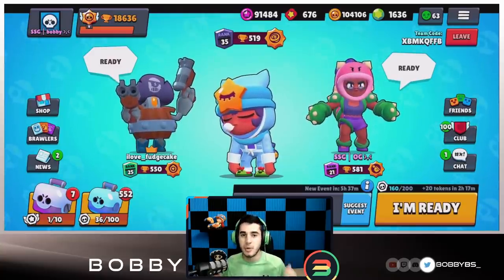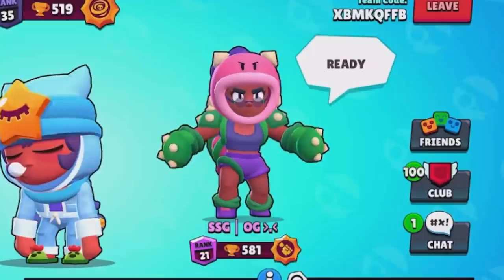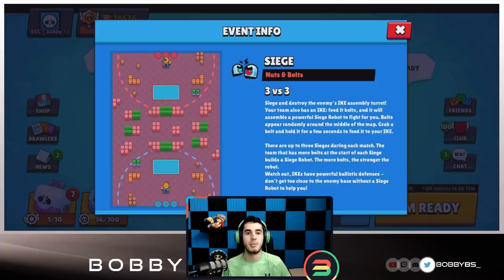What is going on guys, Bobby here and today we are back with another video. We're going to be showing you guys an unbeatable comp on Siege. This doesn't work for all maps but it does for basically all of them, especially the close range ones — Nuts and Bolts is a perfect example. It is double tank plus Sandy. It is usually a one-push every single time, but if not you have amazing mid control and amazing defense with two tanks and Sandy as an assassinator for throwers and high DPS brawlers.